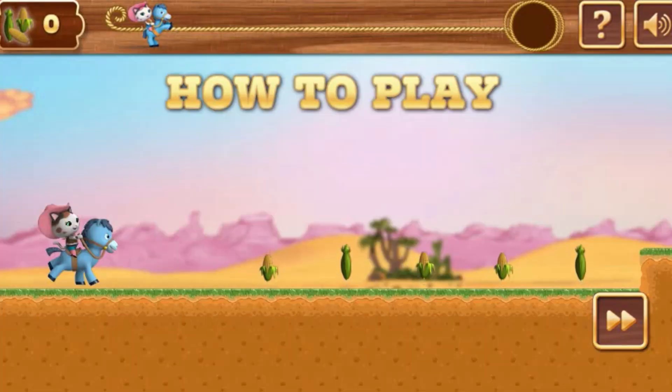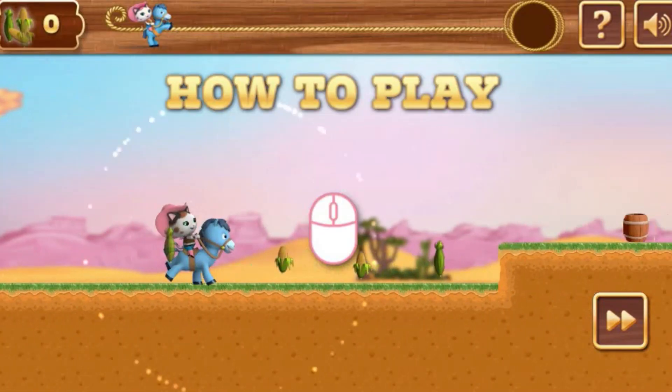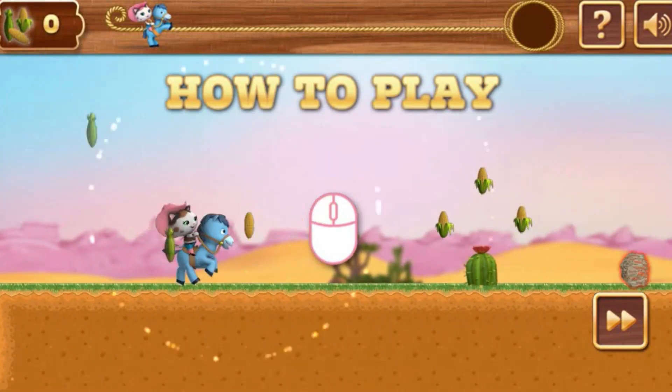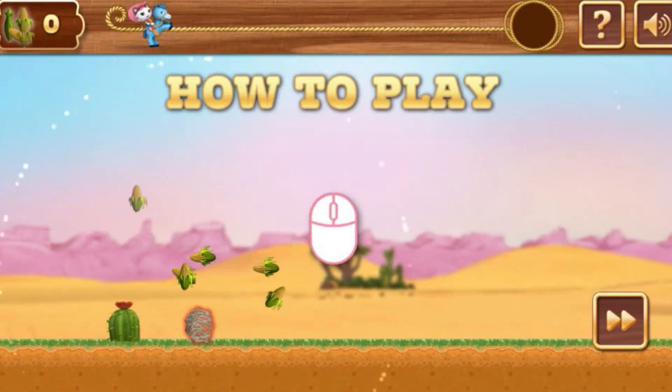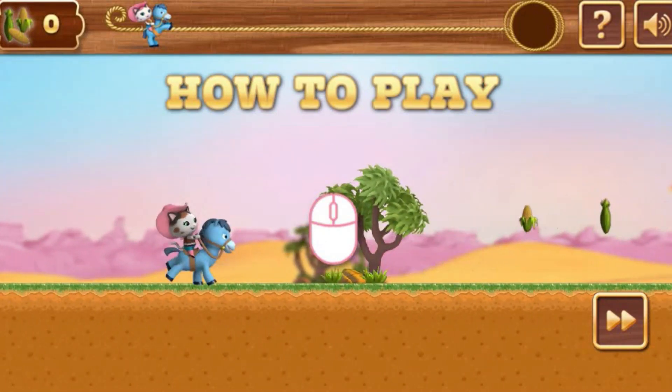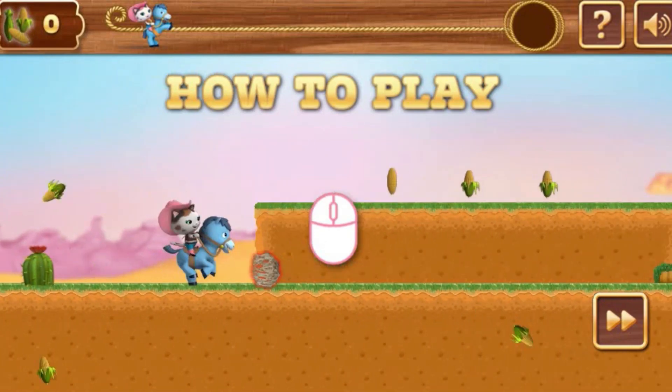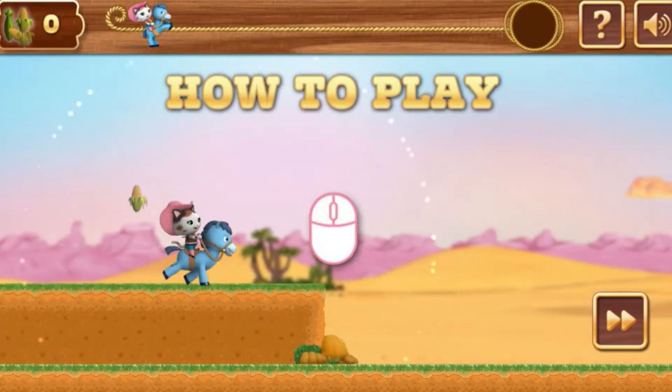Try to collect as many of the stolen items as you can. To jump, just tap or click on the screen. You can jump to go up steps or to reach high places. Be sure to watch out for prickly cacti and tumbleweeds — if you hit a cactus or tumbleweed, you'll lose some of your items. So try to jump over them.